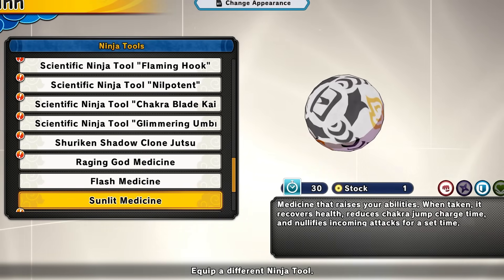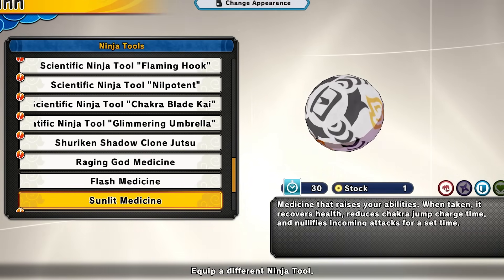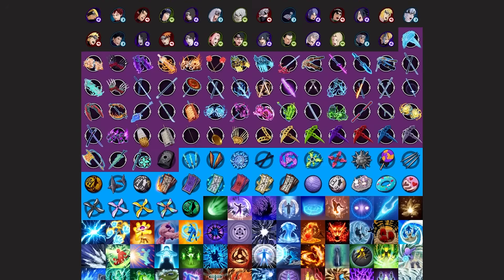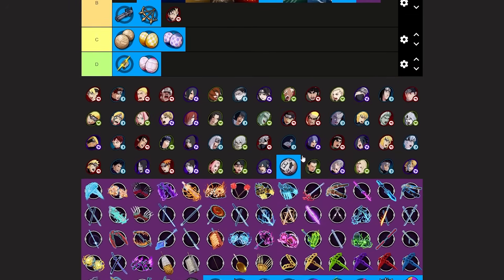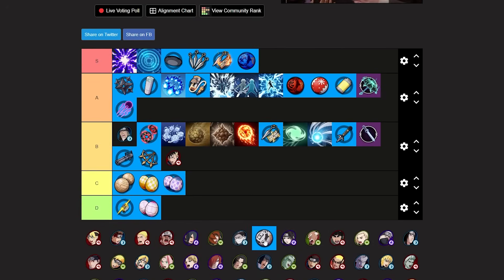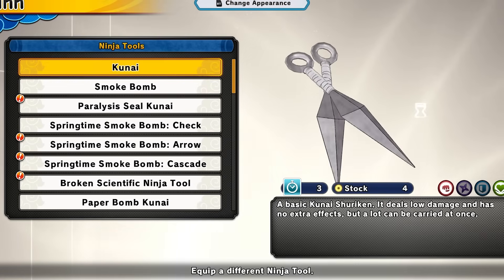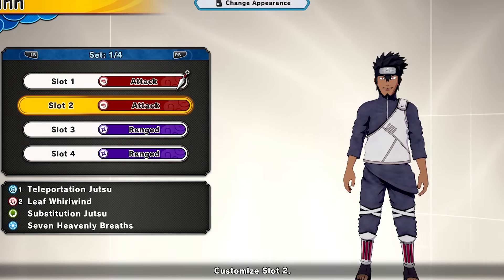Next we have the sunlit medicine — basically like a kamui effect. It will recover HP, reduce your chakra jump charge time, and nullify incoming attacks for a set time. I've been seeing a lot of people running this tool. I've been using it myself for flag battle and it's just so easy to win games. This thing is definitely S tier as well — in the wrong hands it's annoying, and with a certain build you're going to be a real threat. Putting that S tier. That wraps up the attacker tools — let's move on to range.